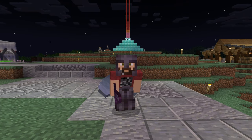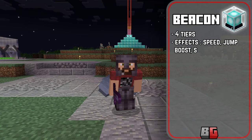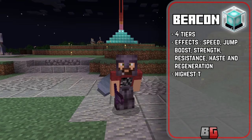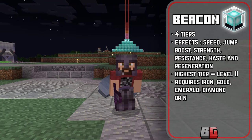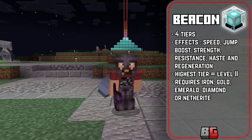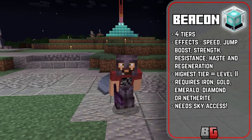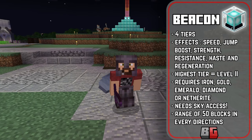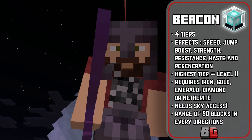Quick recap of the beacon: you have four different beacon base sizes that give you different effects. The effects are speed, jump boost, strength, resistance, haste, and regeneration. The highest tier beacon will give you a level two of all those effects except for regeneration. The ore blocks you can use to make the beacon base as well as the ores you can use to activate the beacon are iron, gold, emerald, diamond, and netherite. The beacon does require sky access. You can change the color of the beams, and it has a range of 50 blocks out in each direction — left, right, forward, backwards, and down — except for going up, where the beacon effect will reach all the way to build limit.